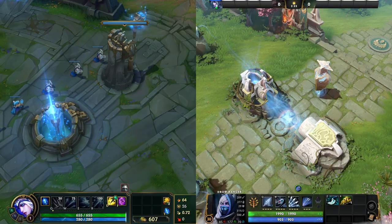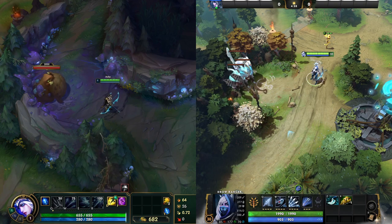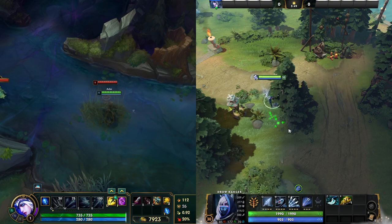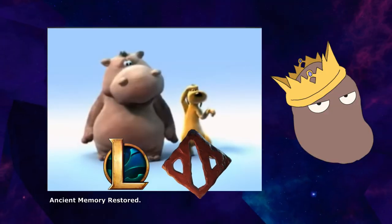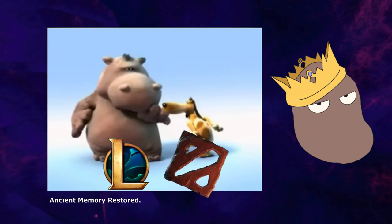Bases have buildings to destroy, lanes have creeps to farm and towers to push. In the jungle? The jungle has everything else: temporary buffs, juke spots, warding locations, and game-changing sources of power all find their home in the jungle. Let's take a look at everything the jungle has to offer players of League of Legends and Dota 2.